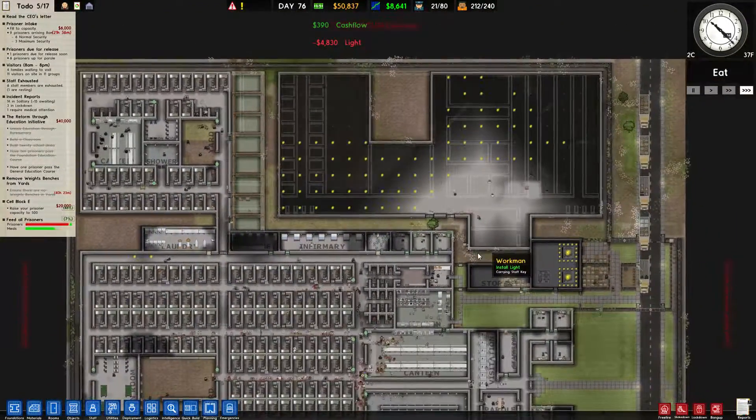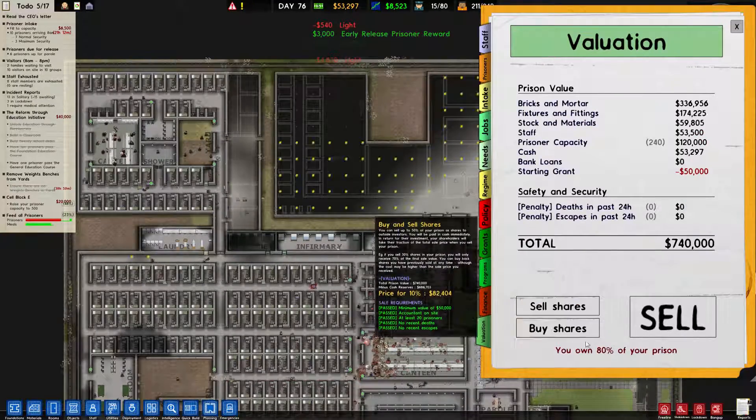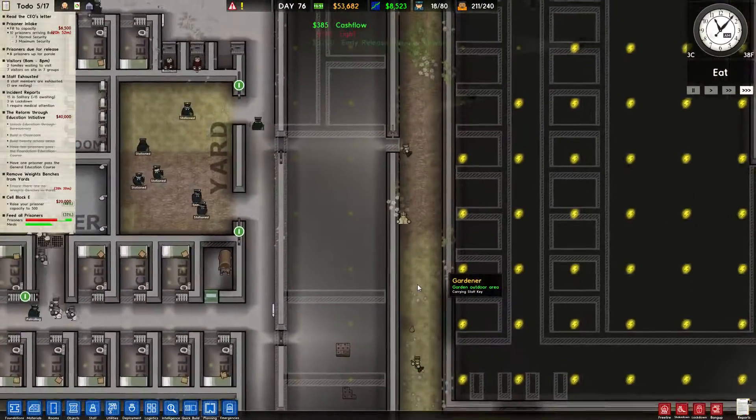Perfect. All right. This building's built. I also got this by selling off some more of my shares, so now I only own 80% of my prison. So that's a thing.